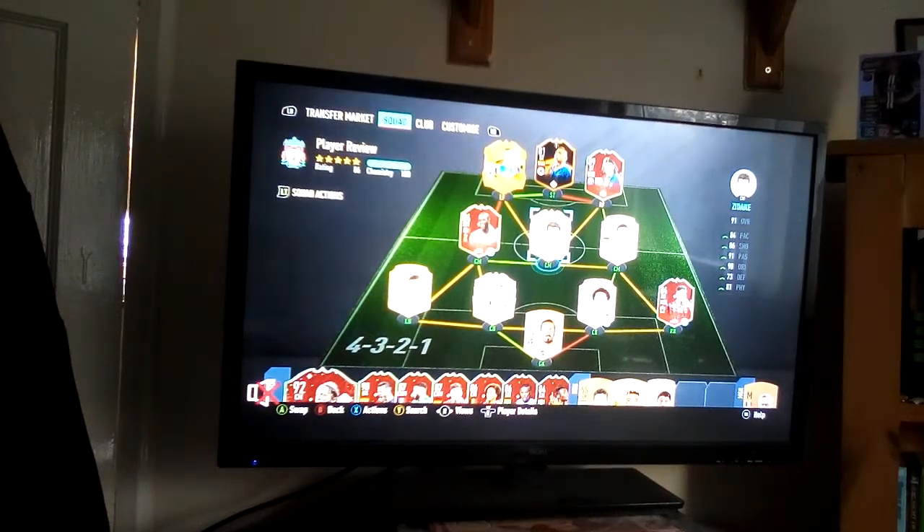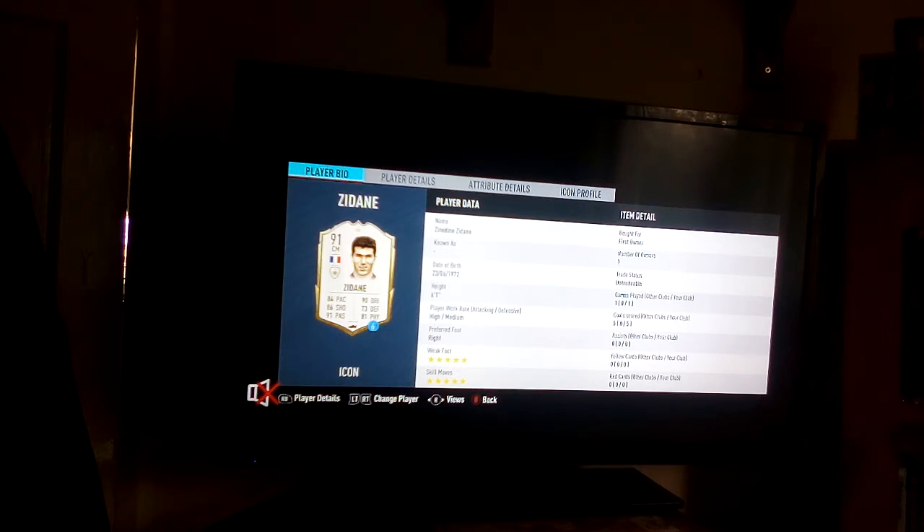Hey guys, welcome back to another player review. Today we are reviewing Base Icon Zinedine Zidane. The chem style I recommend for this card is the Hawk. In three games he didn't get any goals or assists because I was playing him as a center mid — I should have used him as a CAM, but that's my own mistake.